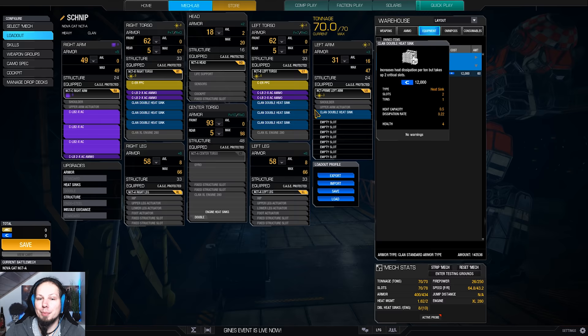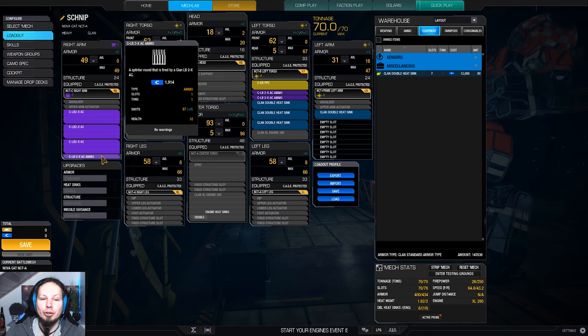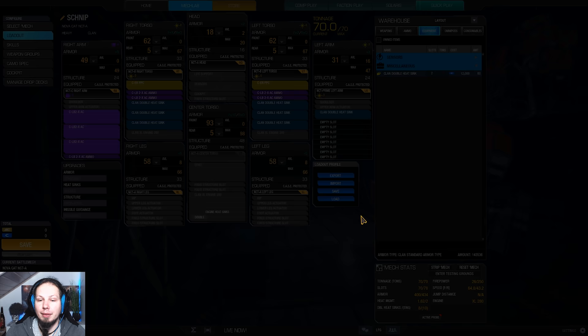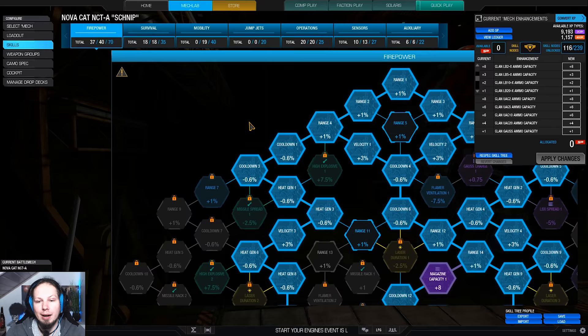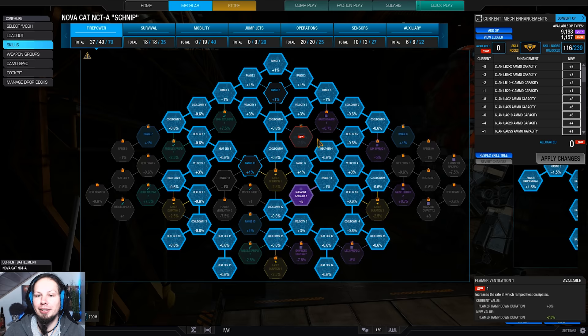You could also drop another ton of ammo and put another double heat sink in, but for me this build works just fine. Now let's take a look at the skill build. We are using a lot of firepower nodes. I wanted to have as much velocity as possible so that I can shoot at moving targets without leading my shots too much.